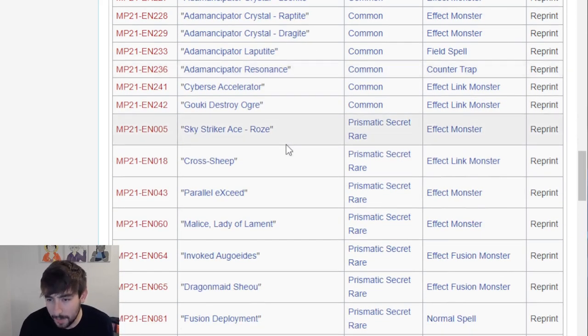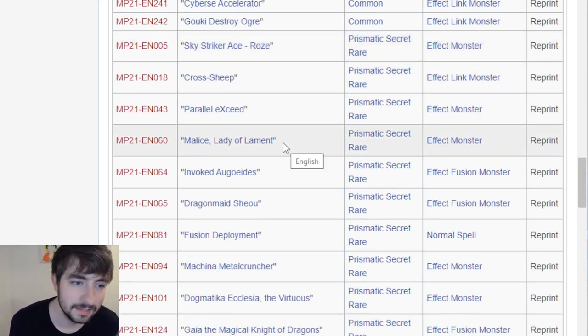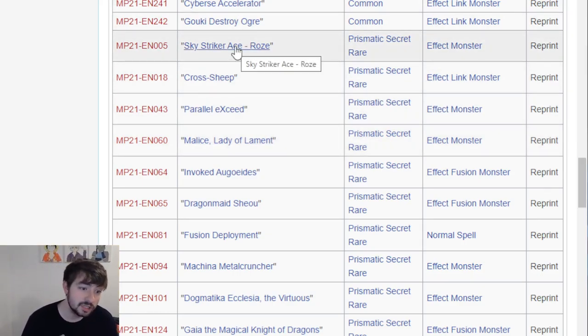Now we get into the Prismatic Secret Rares in alphabetic rarity order. Moving into those, we have Sky Striker Ace Rose. That's actually pretty good because I believe other than Rose's original Ultra Rare printing, it only had the Starlight. So this is something kind of in between - higher rarity but probably a little easier to get than the Ultra at this point. That's actually pretty nice - I know that was a couple bucks.